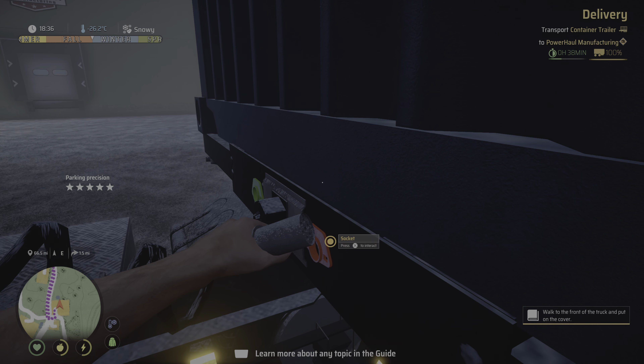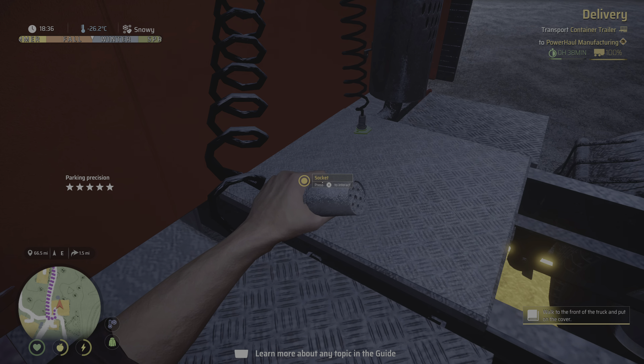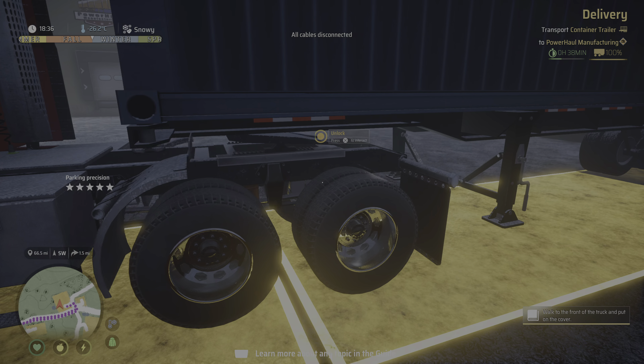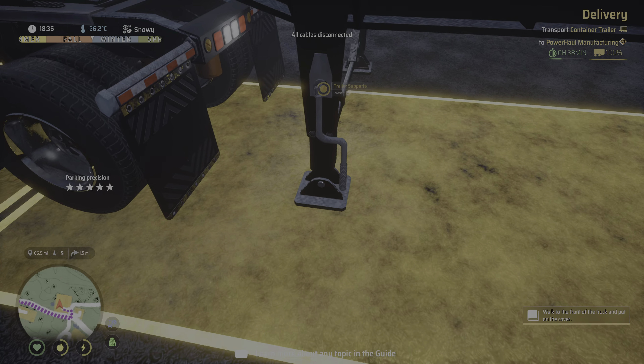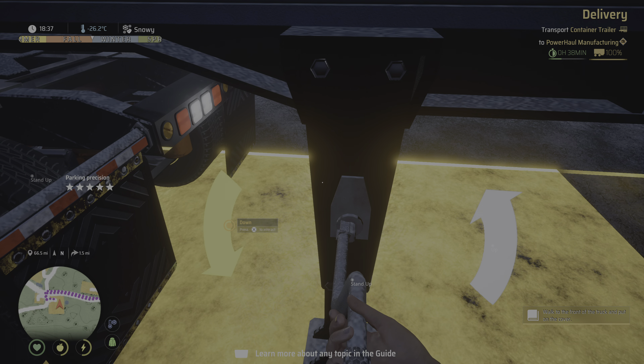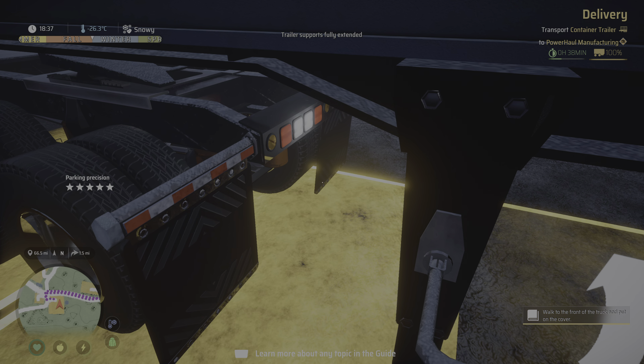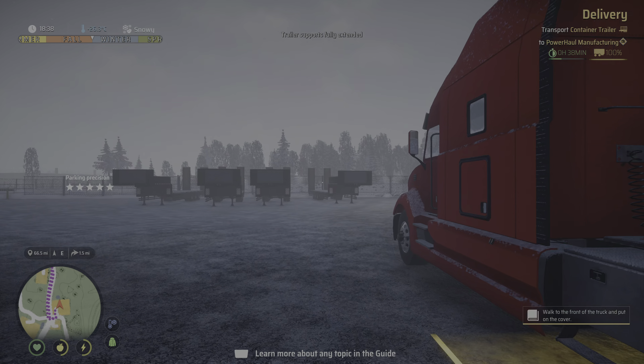I love taking the wires out and everything — it's awesome, but it's so janky. Take those out, and then the next thing you have to do is put your jack stands down and lock them in. And then you can just unhook the trailer and you're good to go.